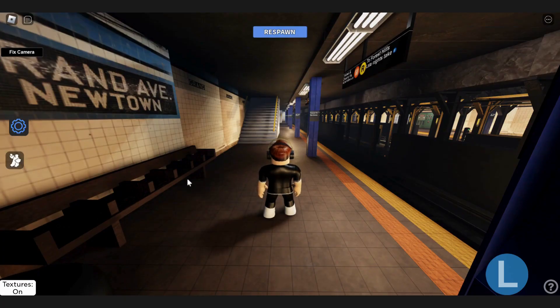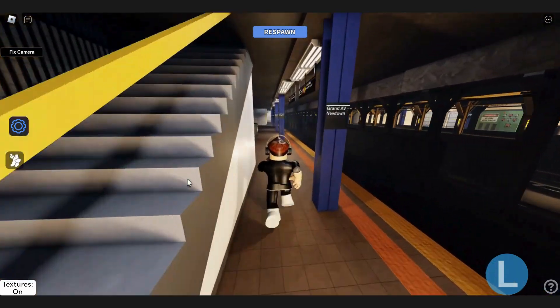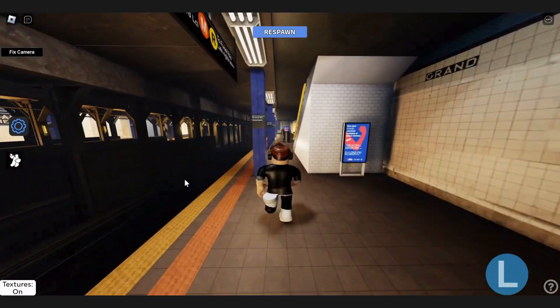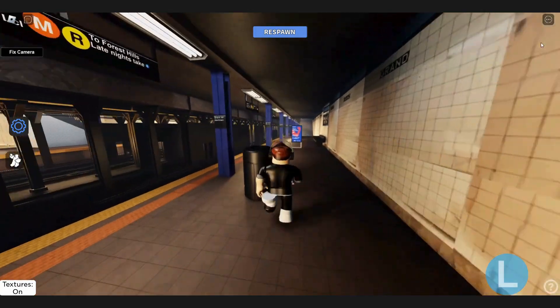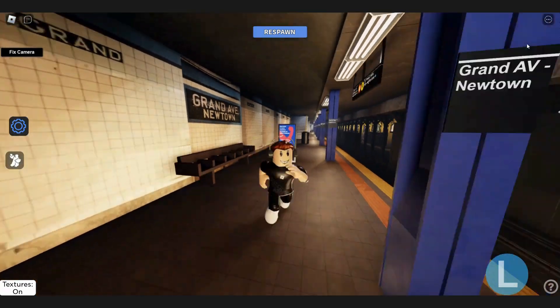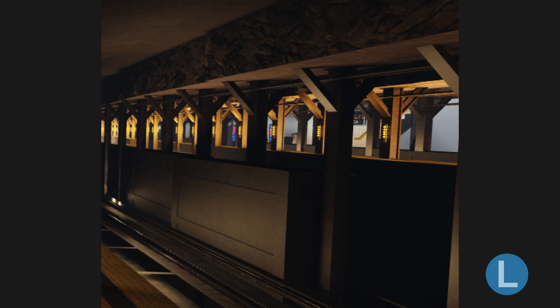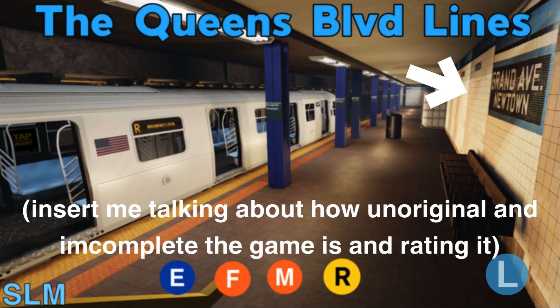You can literally see how incomplete this game is. We are currently at Grand Avenue, and you can see how incomplete the walls are — they look so crooked, it's unbelievable. They can't even get detail right. Plus, it takes a really long time to spawn at Roosevelt Avenue. You do not want to imagine how incomplete and how unoriginal this game is.